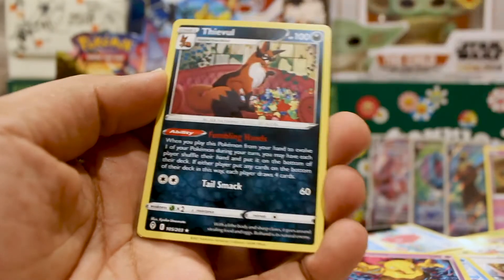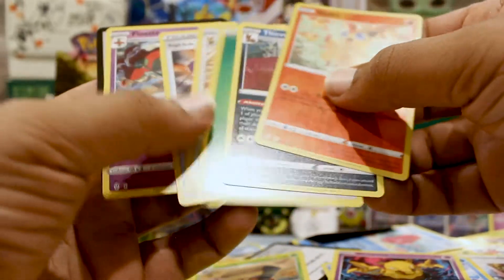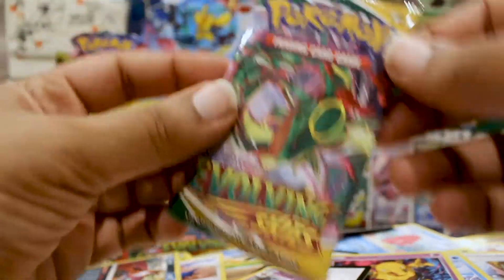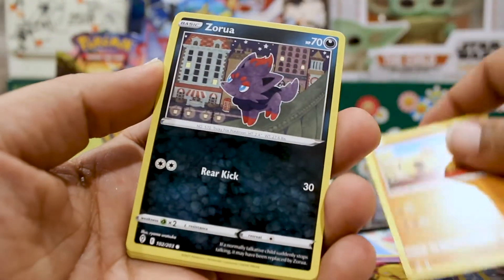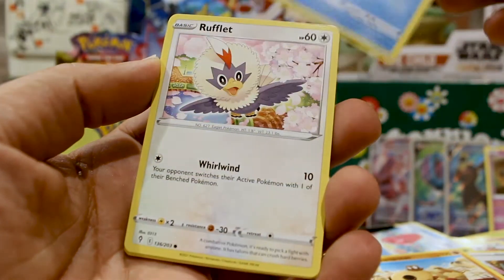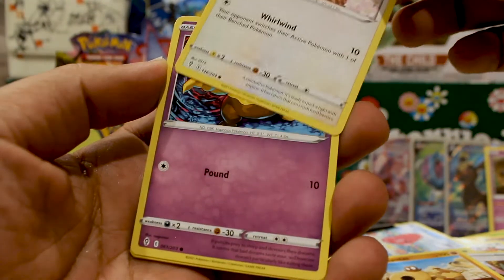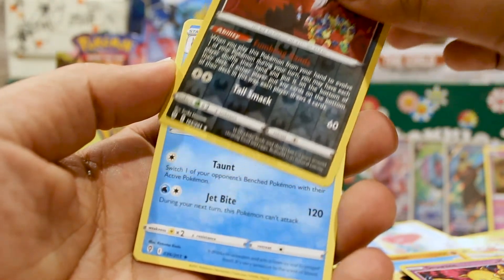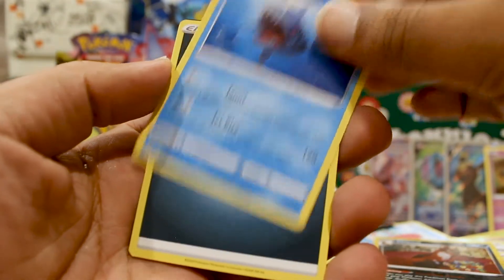Down to the last two packs. A Croconaw, a Poipole, a Drowzee, a Victini — this is the Victini I was talking about, it's rather broken, lets you search for two cards for two colorless energy. It'd be dope if it was a Rapid Strike Pokemon but I love Victini so that's going in. Last pack, Evolving Skies, what you got for us? A Hippopotas, a Zoroark, a Psyduck — the artwork is amazing — a Rookidee, a Drowzee, a reverse Thwackey.